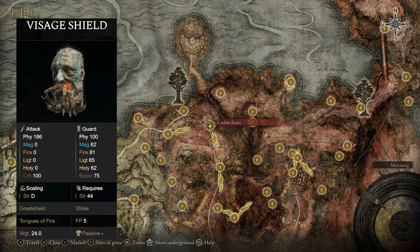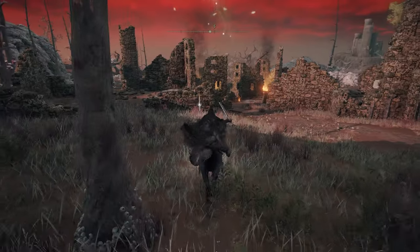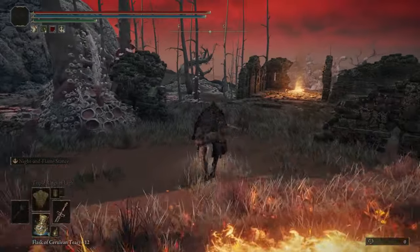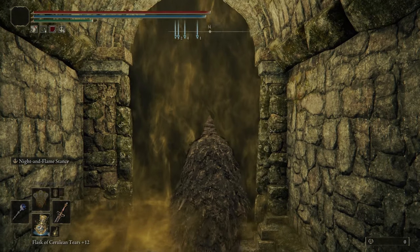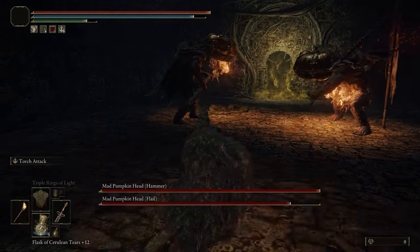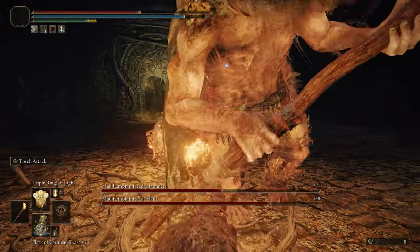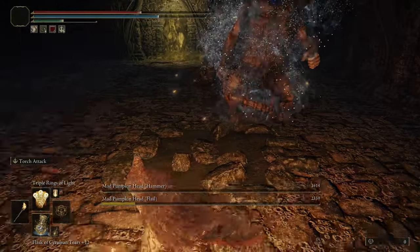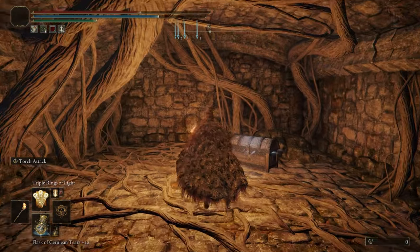If you'd like the Visage Shield, head over to the Caelum Ruins grace in Caelid. Once you're here, make your way down and there's a spot where you can go underground. You'll have to kill two Pumpkin Head enemies, and once they're dead, open the door right here. In this room in a chest you'll find the Visage Shield.